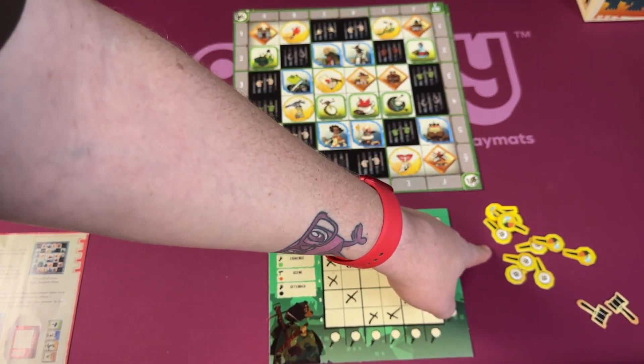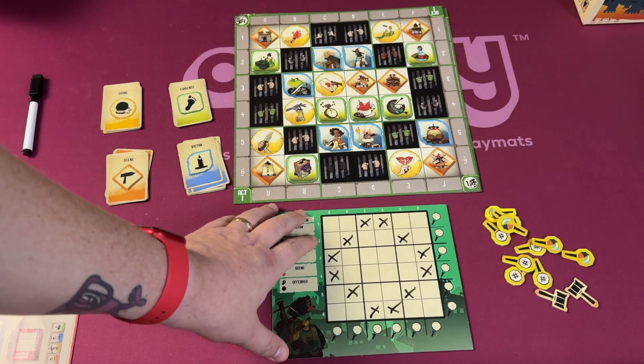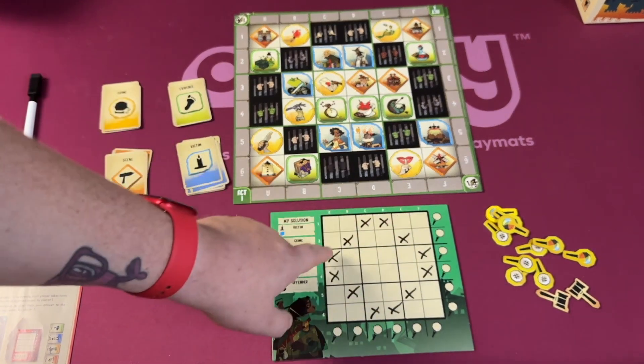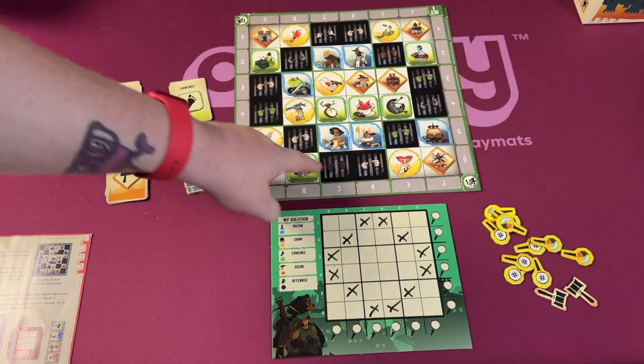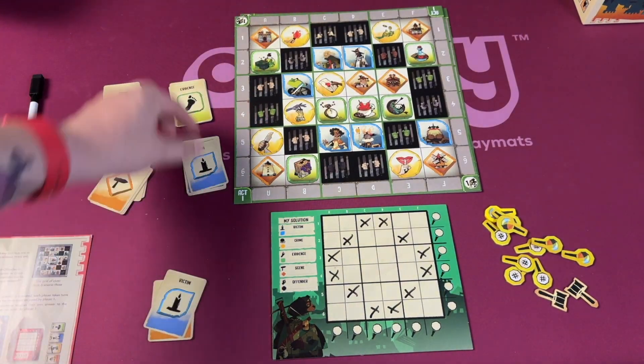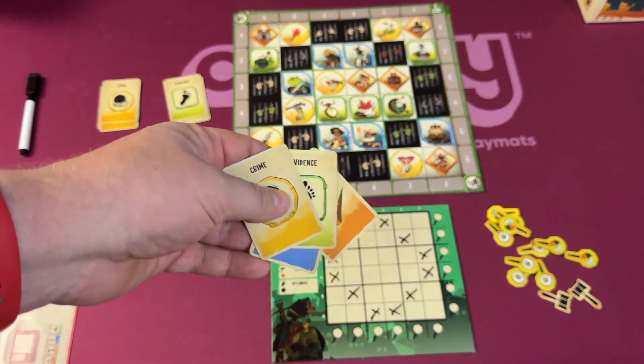And Almost Innocent tokens that you will have. Each player gets their own board and you'll mark off anything that cannot be a solution. For example, you can see I have all these black squares marked off. Then you draw a card from each deck — these cards are the solution for the person to your left.